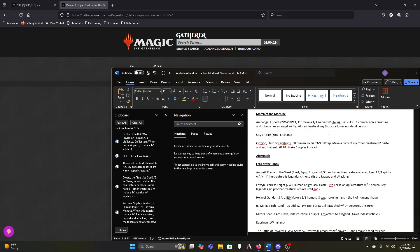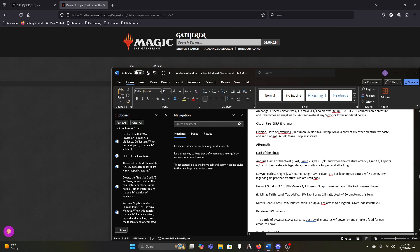Archangel Elspeth might just be worse than Zariel — her plus to make one-one Soldiers is fine, but her minus is only good if we need to throw Arabella in the air. Losing her trigger damage is okay because she'll be a flying creature so she gets in for two extra points but gains one less life — basically a wash. The minus-six to reanimate my low-cost stuff is helpful. I can see cutting Archangel Elspeth but we need to be deeper into cuts first. Orotheon is definitely going.